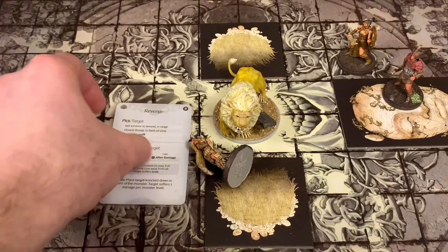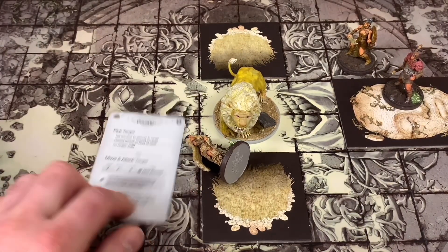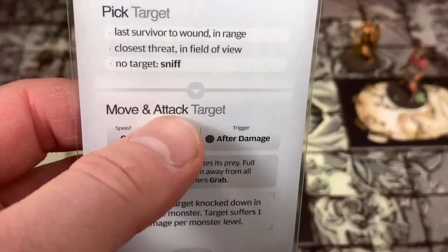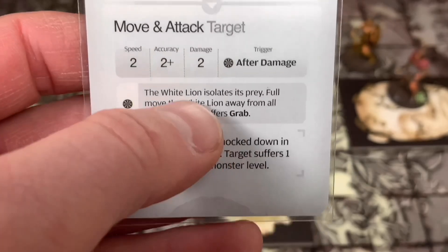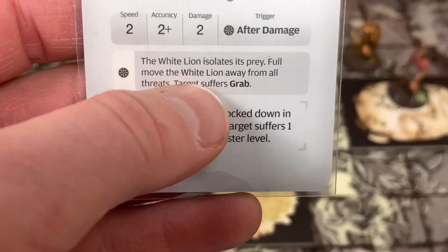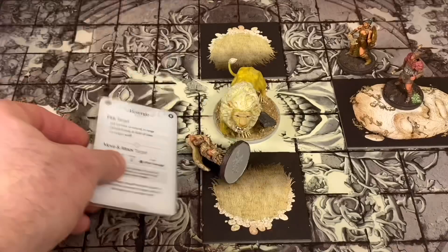Revenge: last survivor to wound in range, closest threat in field of view. This is going to be terrible. The last person that wounded him, I believe, was her. So he's going to go ahead and attack this character. It's going to move and attack - two accuracy, two damage. 'The White Lion isolates the prey, full move of the White Lion away from all threats, target suffers Grab.' Oh man, we're going to lose like two people. This is ridiculous.